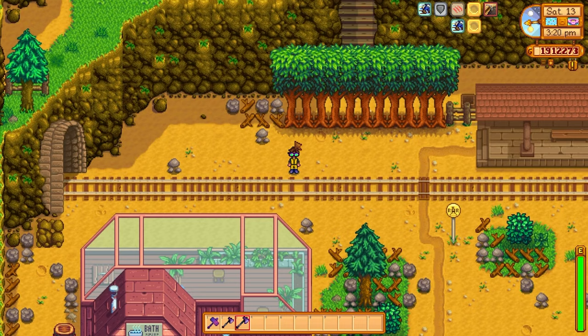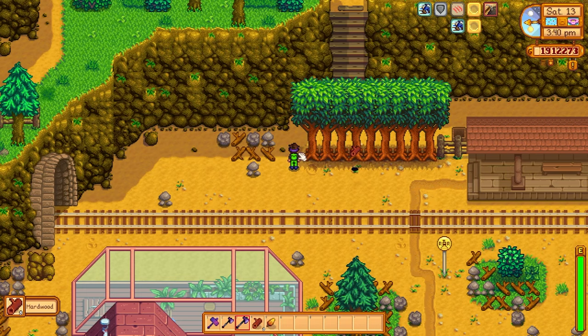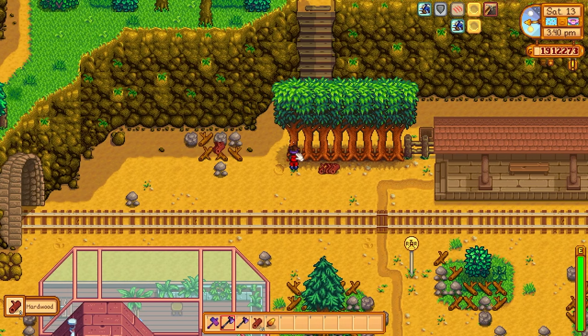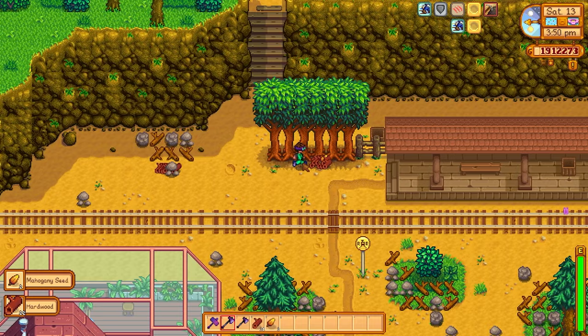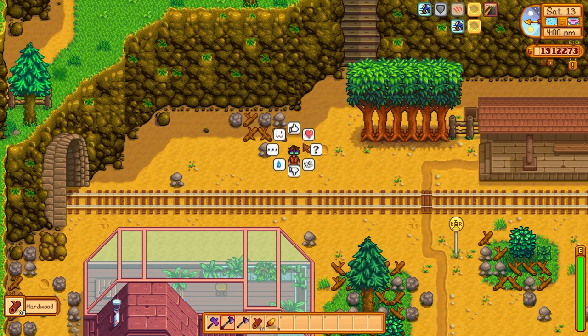Let's look at different tree types — specifically the mahogany trees, which drop hard when cut down. Using the regular axe it's two swings to take the tree out and one swing to take out the stump. Using the axe with the Powerful enchant — it's the exact same: two swings for the tree and one swing for the stump. So even for mahogany trees there is no point getting the Powerful enchant for the axe, as it won't make a difference when farming wood.